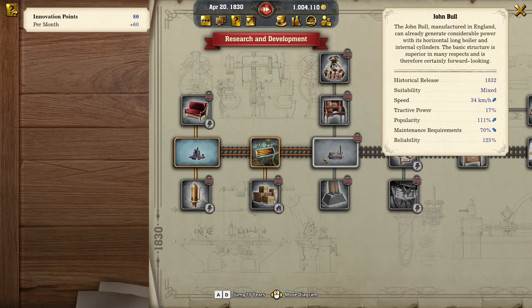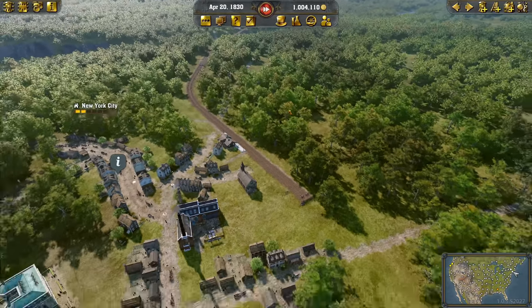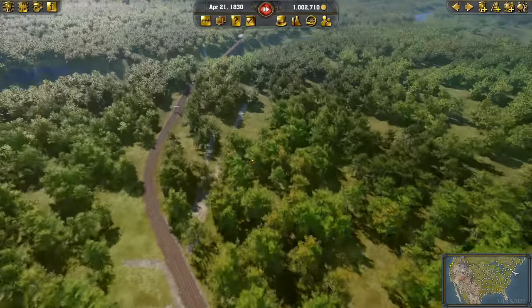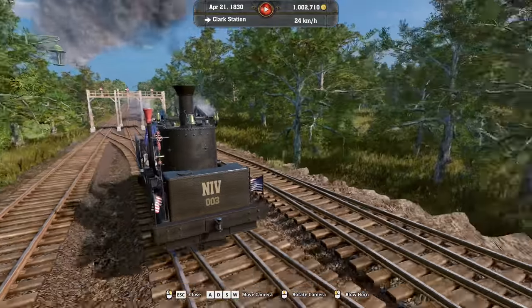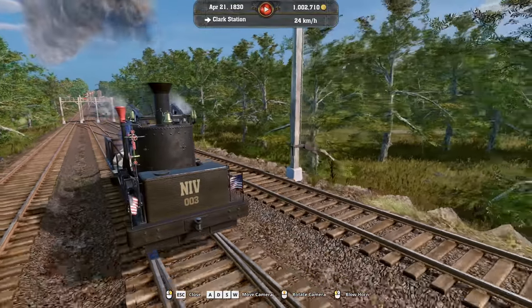Next up on the line with that, we have unlocked — or we can now go ahead with the John Bull, which is the first real upgrade to my locomotives. That's going to take a while still, but we are getting there. I would really rush for my Tier 2 locomotive, because the grasshopper, as cute as this train is, is not the best one to transport people and freight.